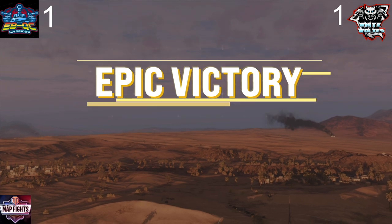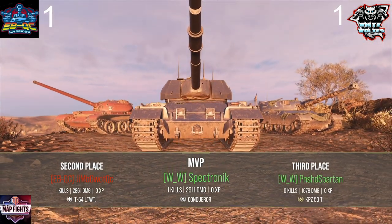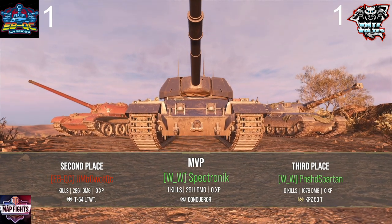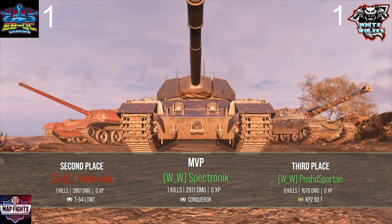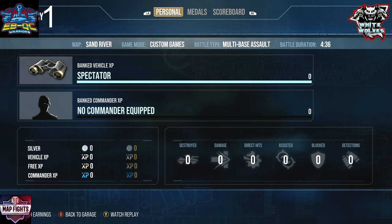That was a really good game plan from White Wolves. The way they had the Companzer push up and risk those hit points right off the bat — totally okay, no problem with what they just did. White Wolves takes two wins here.